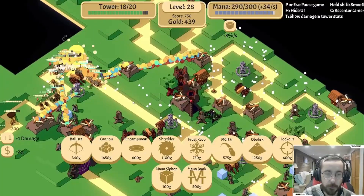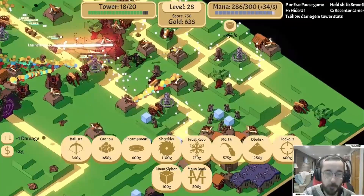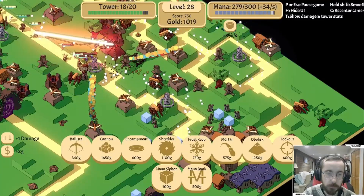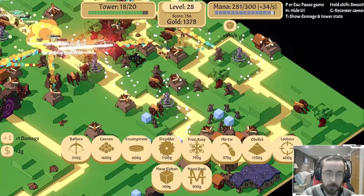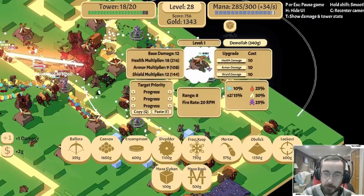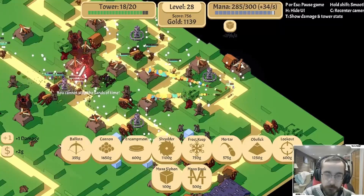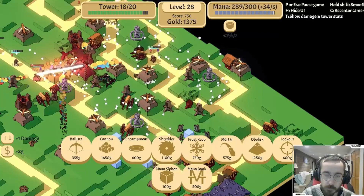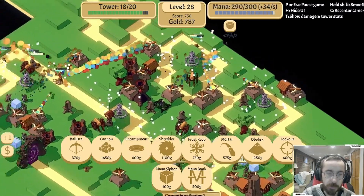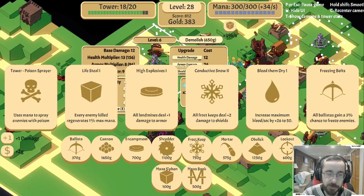That should help. And that definitely helps with area damage - it's not like immediate area damage, but... Is there a world where I build another encampment? I think there has to be a world where I build another one here. And plus one, it does reach the other side. No - I'm going to. We can build it in a different spot and still have it be effective.